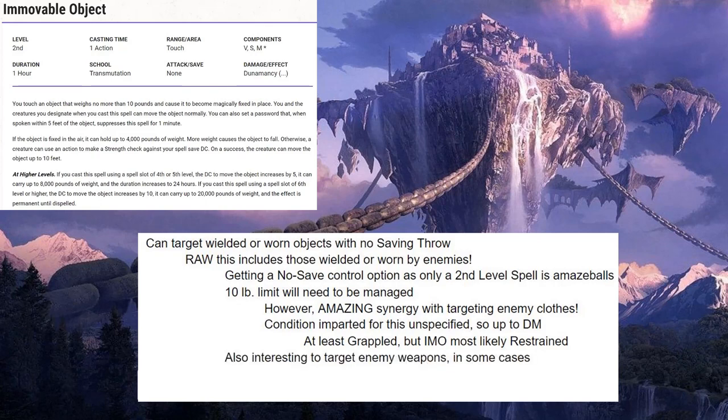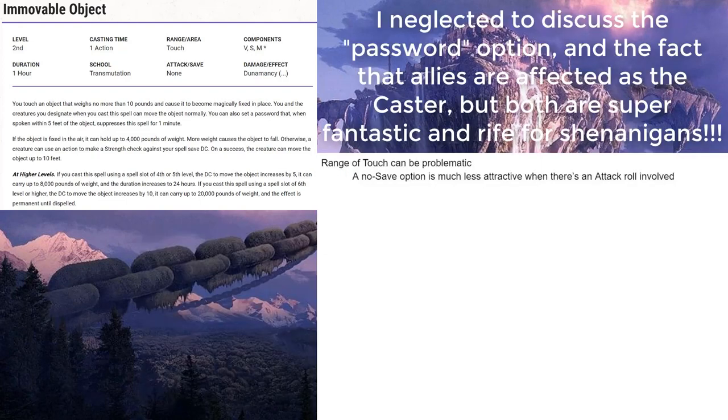It's also interesting to target enemy weapons in some cases, if they've got a really great weapon and not much in terms of natural weapon attacks. And targeting enemy shields can also be intriguing, because they're stuck to it — it requires an action for them to remove it. And once they do, they are at least at AC minus 2, and maybe even more if they have a special or magic shield of some kind.